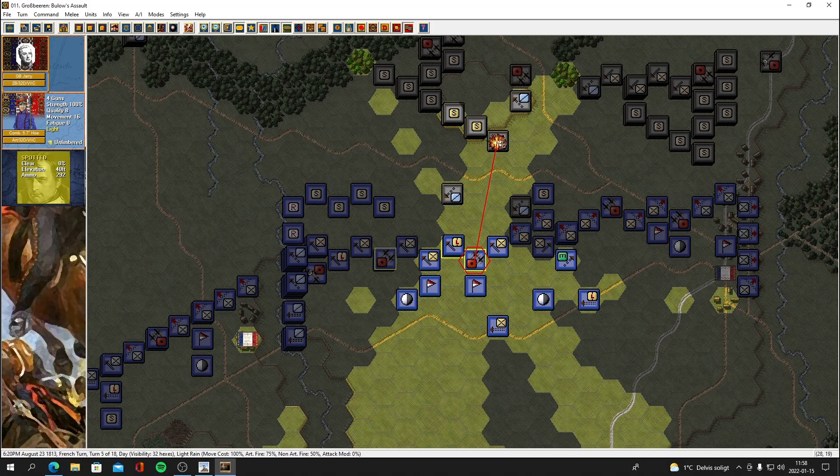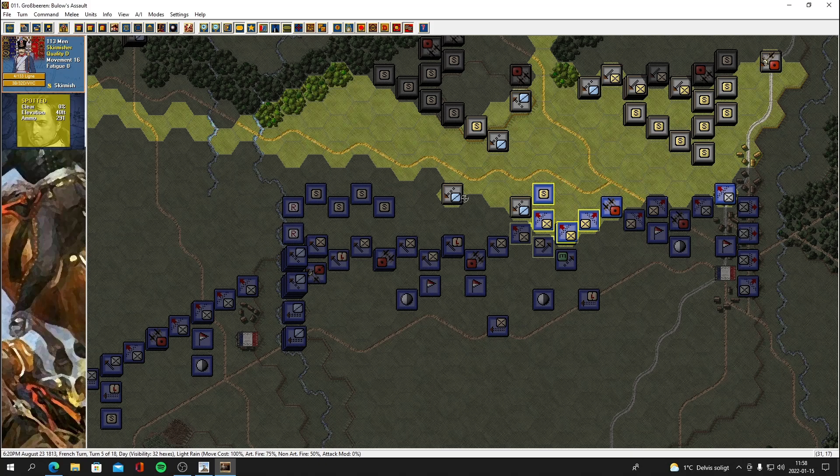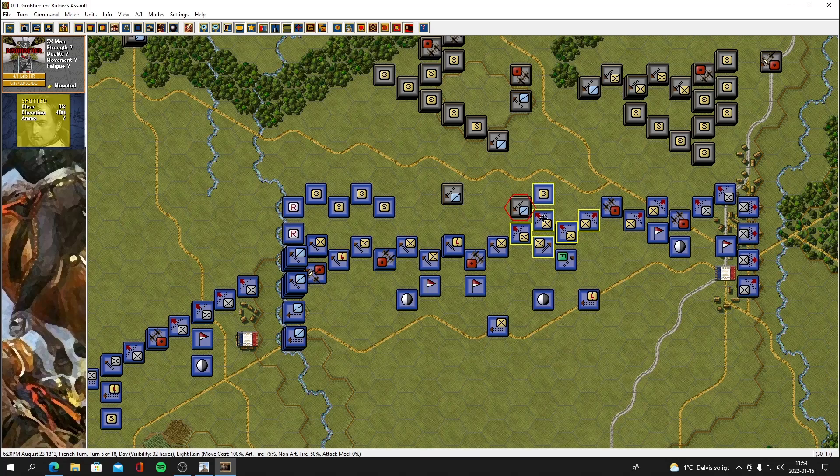We have 471 men in a line formation that's going to open up on this cavalry. Kill 13 men. We do have those sneaky skirmishers there — they could fire as well. Two men killed, two men killed. Then we have 565 guys ready to fire with their muskets. 21 casualties — they're down to 50 men, they're gonna be routed! They're totally decimated.